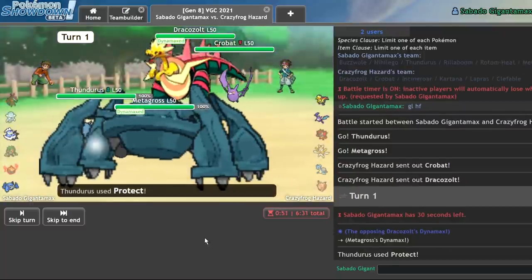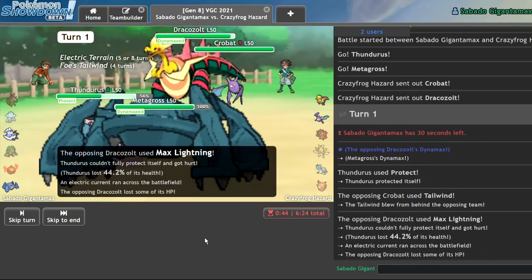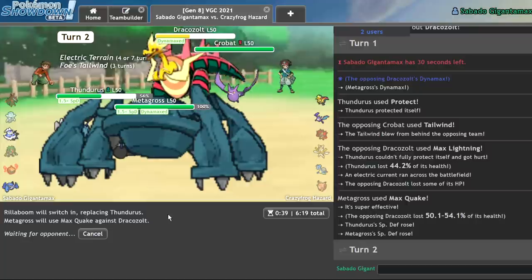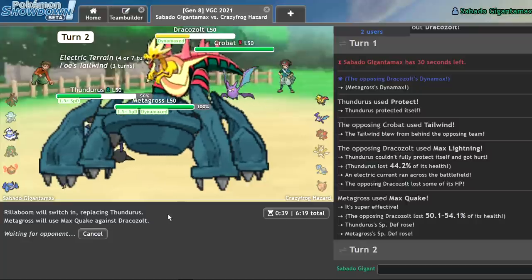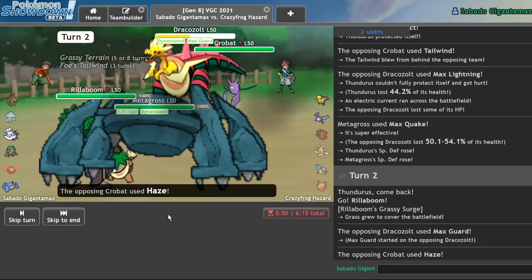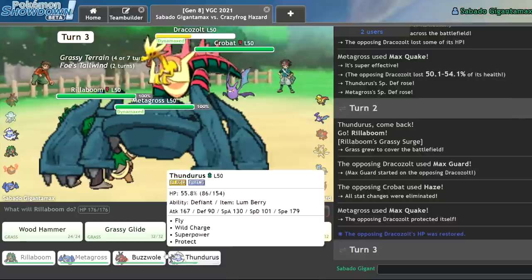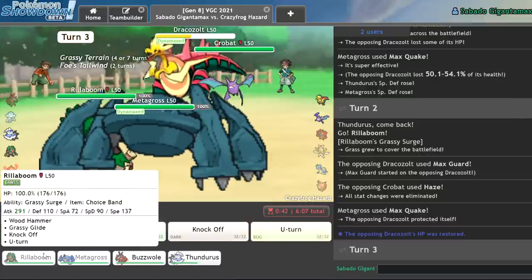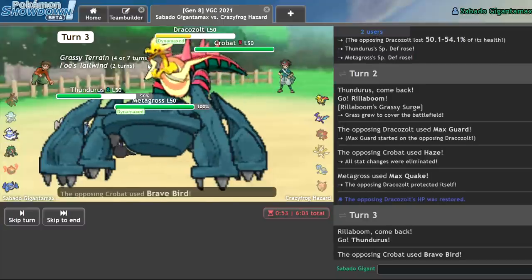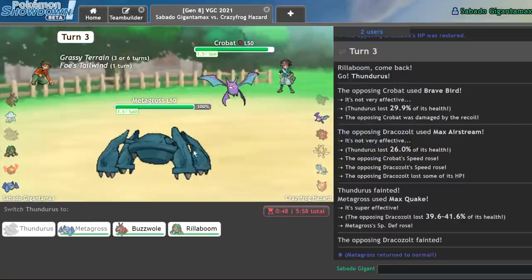Hopefully they'll give me my Weakness Policy. Nope — Max Lightning does a solid chunk. He gets two-shot by Quake, so I'll bring in Rillaboom to eat that hit and go for another one. I don't want to lose Thundurus too early. He Max Guards — hazes away. I don't really mind that. He's probably just going to Airstream now. Do I lose Thundurus right now? I think I keep Rillaboom around because Rillaboom's just so good. We'll go for another Quake into the duck — he's pretty much a duck, right? Can you give me my Weakness Policy? Still got rid of him.